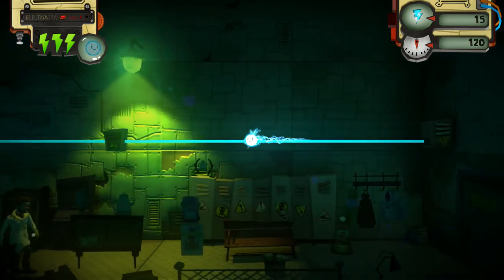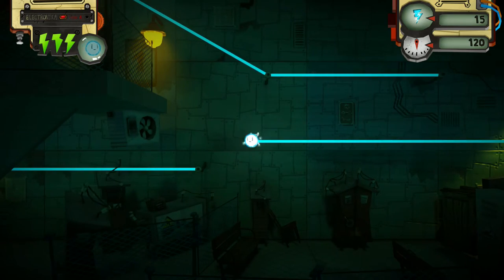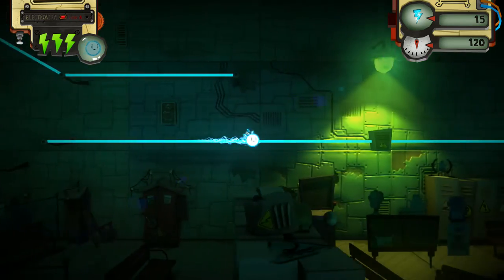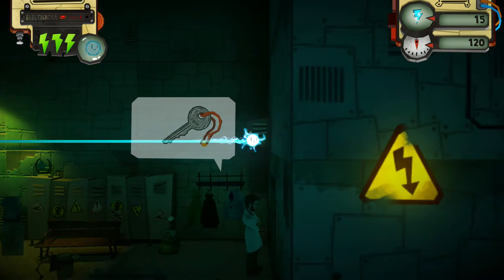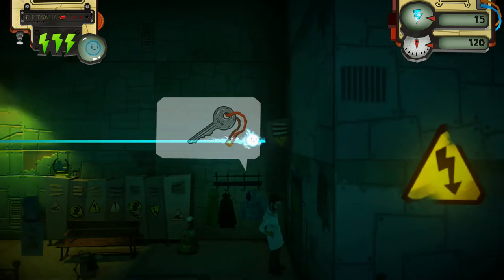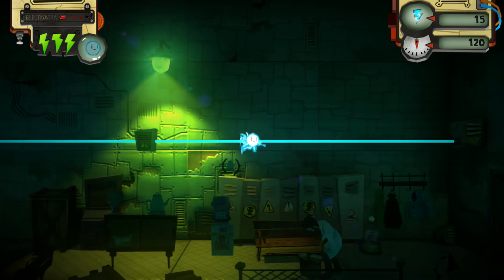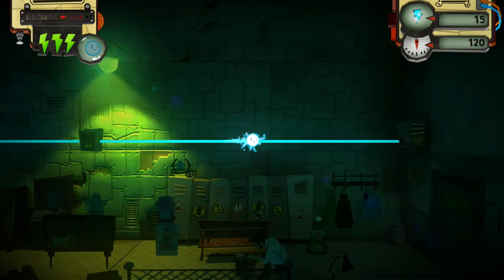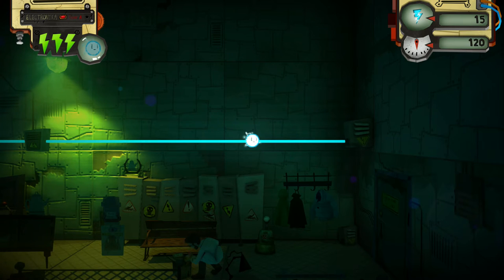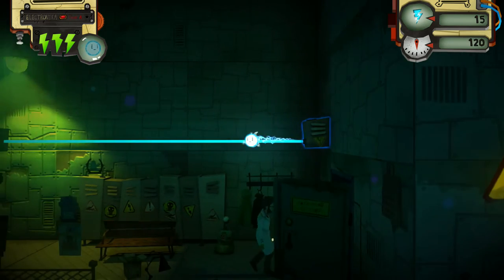We gotta wait until the scientist gets here and opens the door for us. He's looking for a key — I think he just finds it in his backpack or whatever. Just have to wait until he opens the door. There's some stuff on the top right and top left; I don't know what they mean at this moment. I just literally started playing this game.